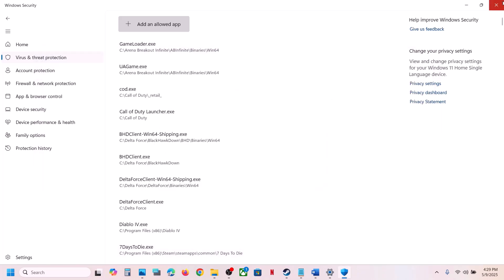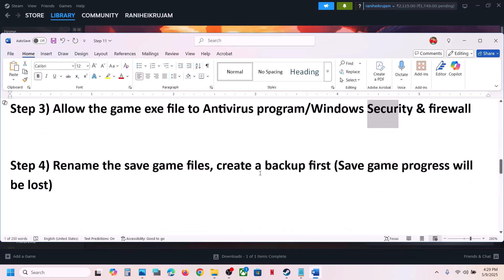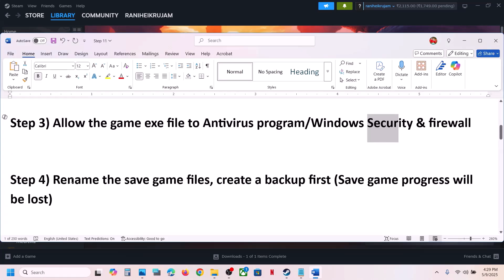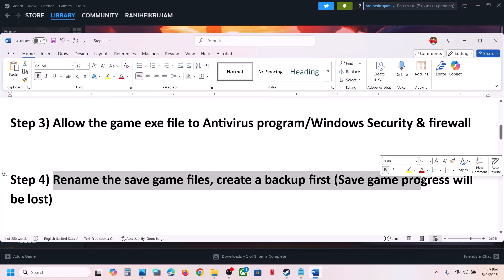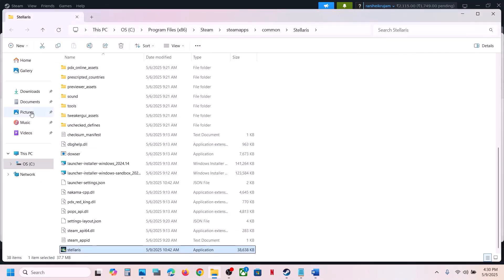Once the game is added, launch the game and check. Still not working — the next step is to rename the save game files. Create a backup first, as all save game progress will be lost when you rename the save game files.